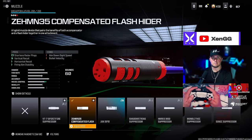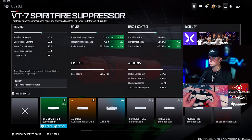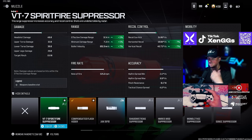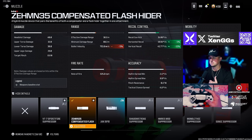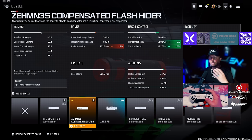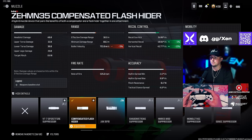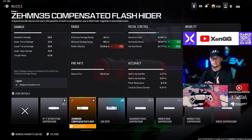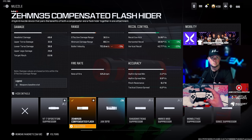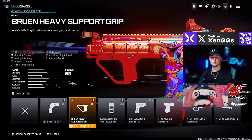For the TAC-56 I'm running that Zimmon 35 Compensated Flash. A lot of people ask me why I run this muzzle instead of something like the Spirit Fire Suppressor. The Spirit Fire Suppressor does give you extra bullet velocity, damage range, and helps recoil control — it's definitely a solid option. But the Compensated Flash muzzle helps vertical recoil quite a bit and also decreases your ping on your enemy's mini-map. Run either one — both are very solid options. If you want a bit more vertical recoil control, go with the Zimmon 35.